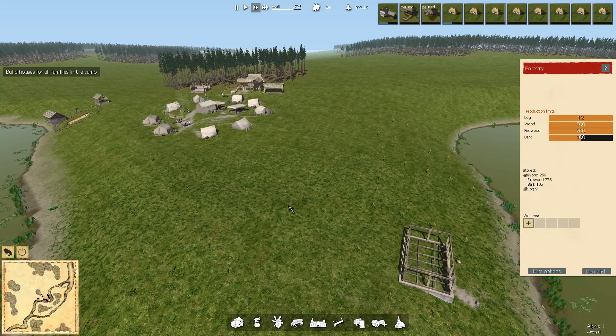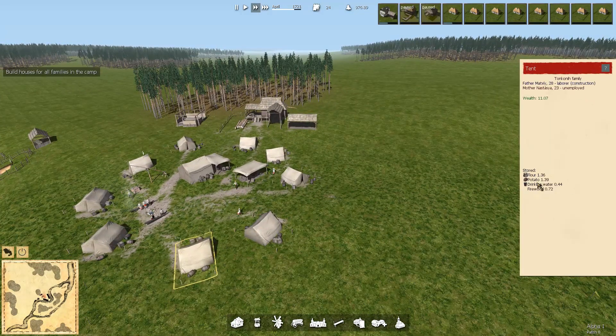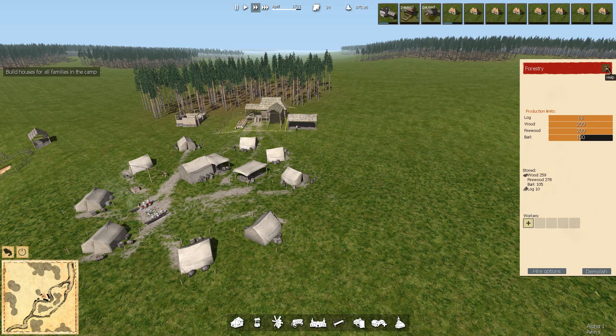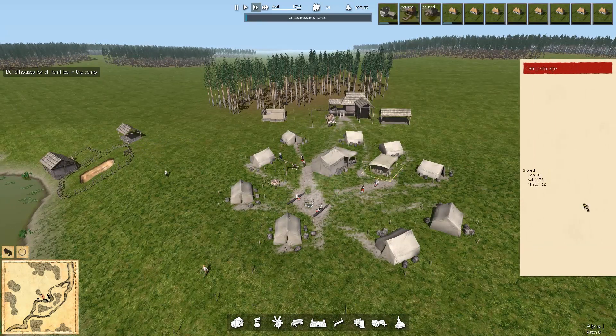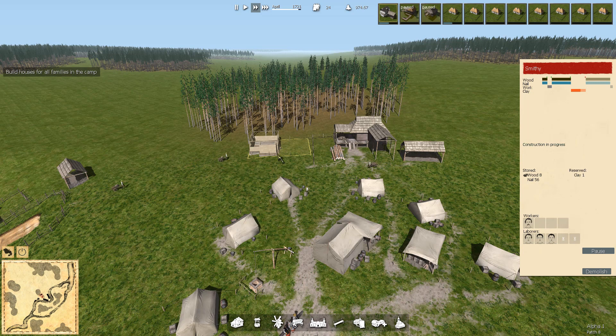Each family comes with some food, and the firewood and drinking water they have gathered from the area. We still have plenty of nails so I'm not going to hire anybody for the smithy just yet. But I do want to make sure the building is built so we don't run out. If you run out of nails and you don't have the smithy built, you don't have any nails to build the smithy — it's kind of a catch-22.